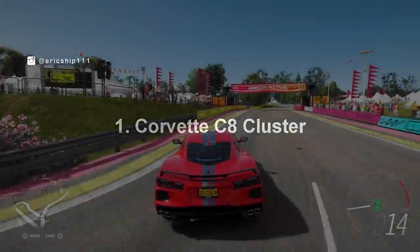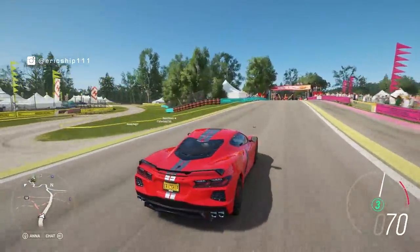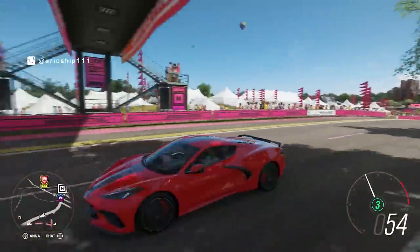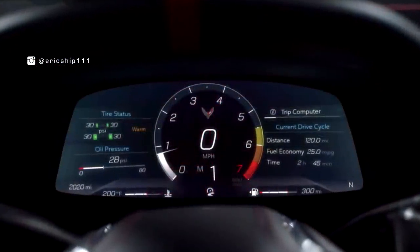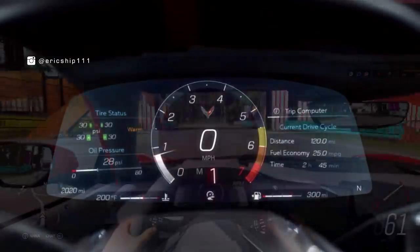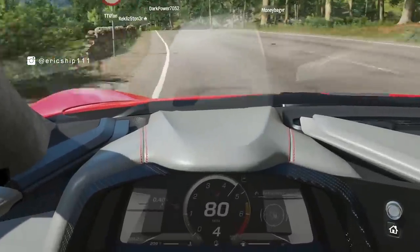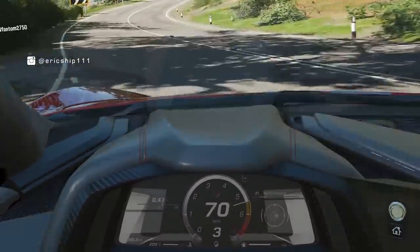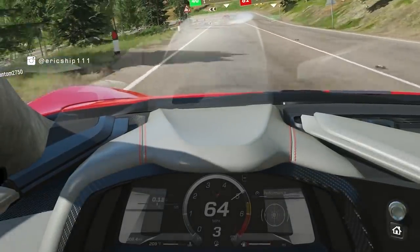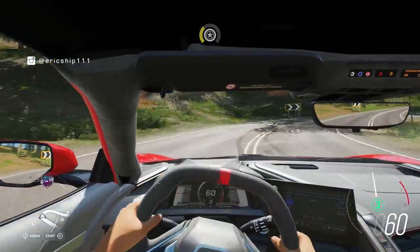Starting off with number one, the Corvette C8 cluster. For today's episode we will feature a few things we noticed with the newly released Corvette C8, beginning with the cluster. Now as we can see in an actual photo taken of the C8 cluster, this is how it looks like — not much to detail and certainly not something the Forza engine can't handle. Well in Horizon 4, while the smart cluster does look relatively accurate, what are these rectangle white shapes invading the edges? At first I thought it was just a reflection of the paddles from the back of the steering wheel, as certain cars in this game have a super reflective cluster and dash.